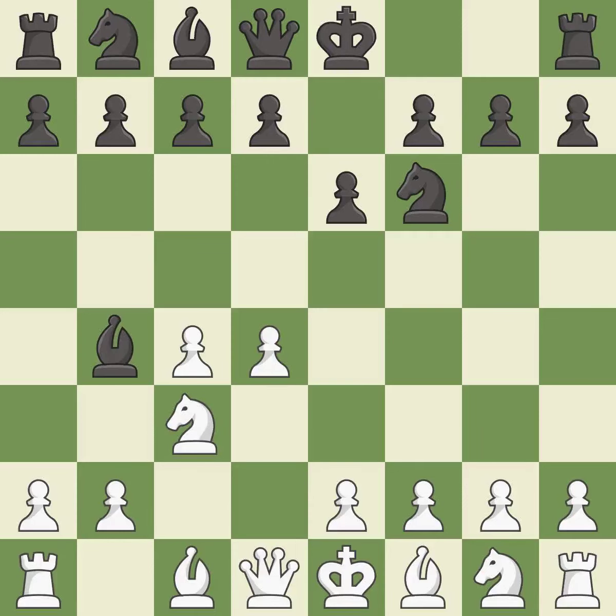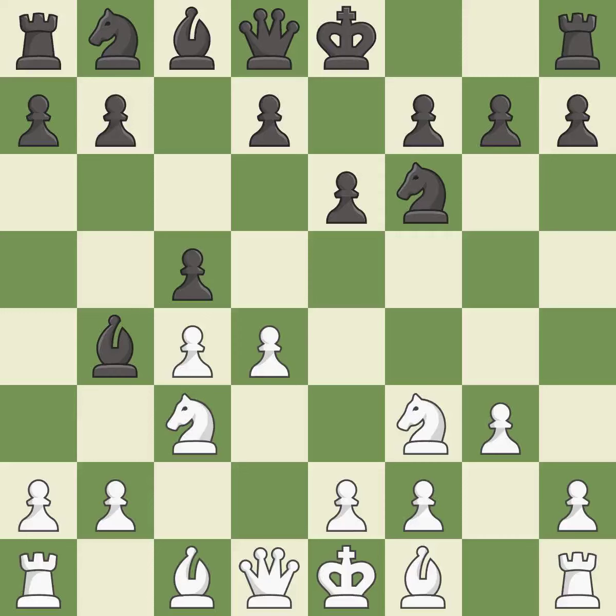In the Nimzo-Indian Defense, BB4 pins the knight on c3, preventing it from moving or protecting e4, and threatens to trade, disrupting White's pawns after Bxc3. NF3 develops the knight, defends the d4 pawn and controls the e5 square. C5 takes space in the center, supports the bishop on b4 and attacks the d4 pawn. G3 prepares to fianchetto the light-squared bishop to g2, where it will control the center from the long diagonal.